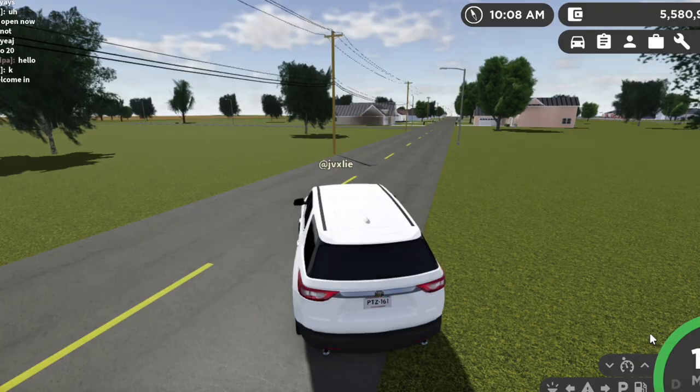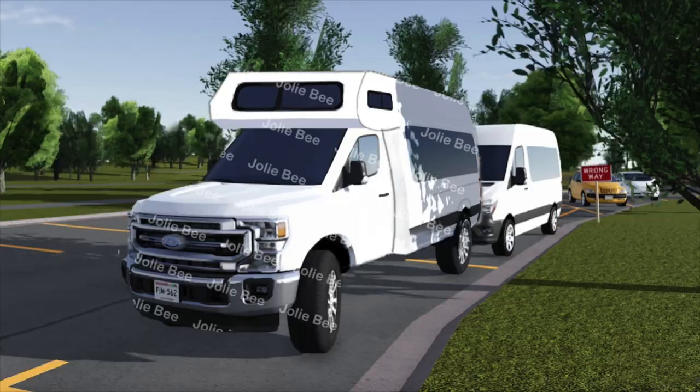Another thing that I think should be added to Greenville is RVs. There's basically an RV or camper and you can go inside it and it would be a little house inside there. Basically you can just camp in it and go to the campsites.